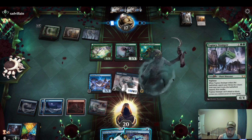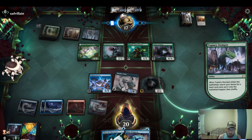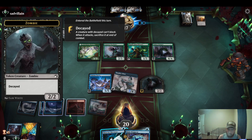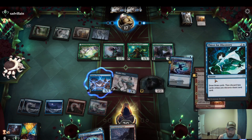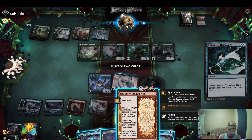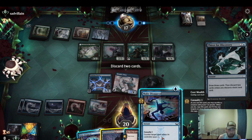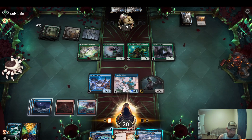Doesn't have reach. Pass two attackers. What's Thirst? Discard two cards. This doesn't kill anything. Make a four-four in the air. Definitely don't need this, we already have one up here. I just want to make a four-four. Draw a land.